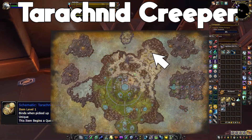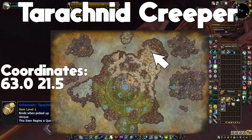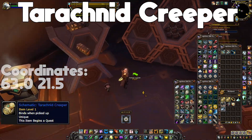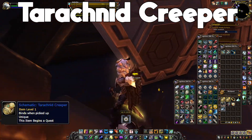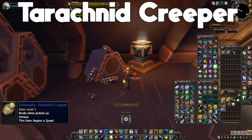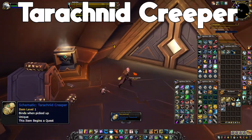For the next mount, Tarachnid Creeper, the schematic is found in a building in the northeast part of Zereth Mortis at these coordinates. Go into the building and it should be on the right side — just a sparkly purple thing. You do have to complete the Zereth Mortis campaign to get into this building.